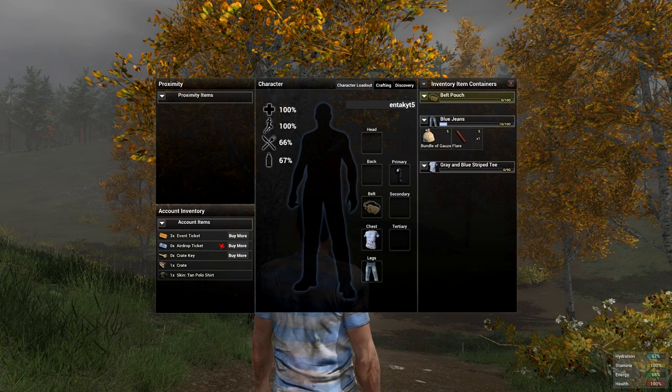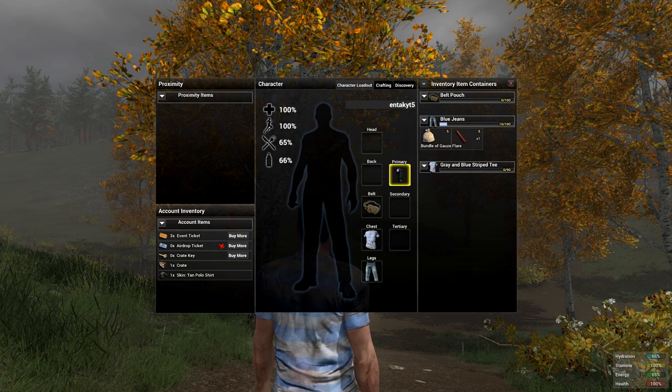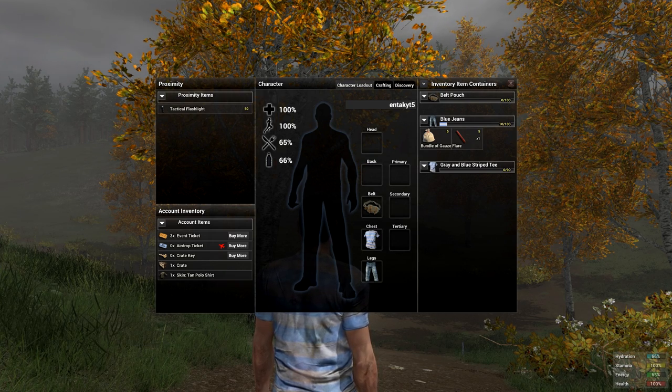When you first start out, you'll have a belt pouch, blue jeans, a bundle of gauze, a flare, a t-shirt, and a flashlight. I generally drop the flashlight right away because you don't need it unless it's nighttime or you don't have your gamma up on your monitor — though it does help in some regards.